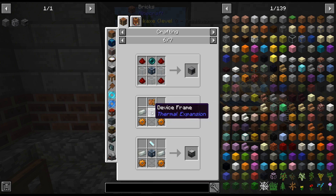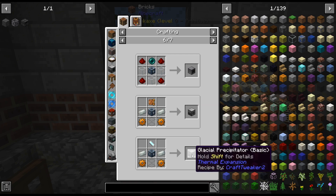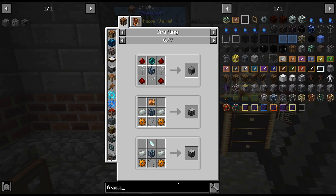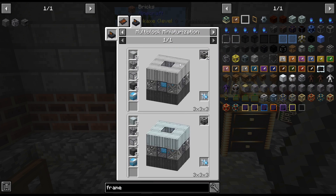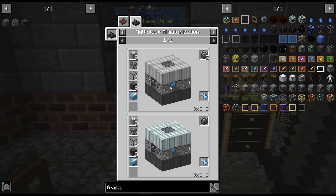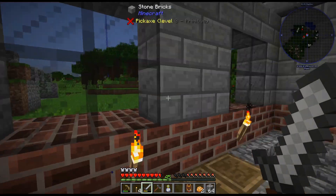Isn't that usually a regular frame for the igneous extruder? I wonder if those have been changed. Maybe I'm wrong — I could have sworn that was just a regular frame. We're gonna have to get some... this is pretty crazy. All this stuff — like, how the heck do I even automate that? I have no idea, to be honest.